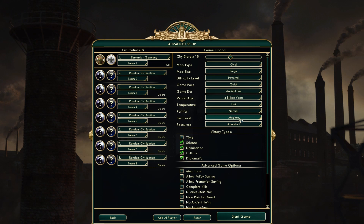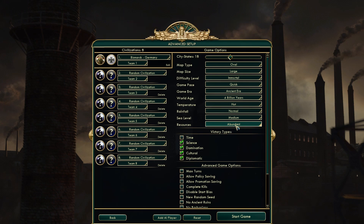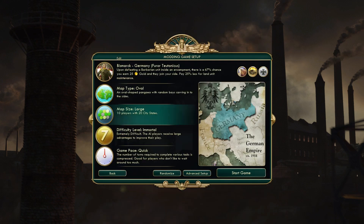We've got 18 city-states and Immortal difficulty. I set resources to abundant because on normal setting you're lucky to get three luxuries at the start. On Immortal the AI gets a ton of happiness anyway, but for the human player you'd be really stretched to get a fourth city down. With abundant resources we should get at least four and probably five unique luxuries. Let's jump in game and get this show on the road.